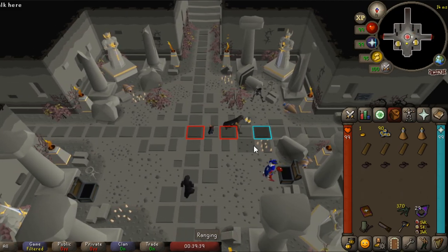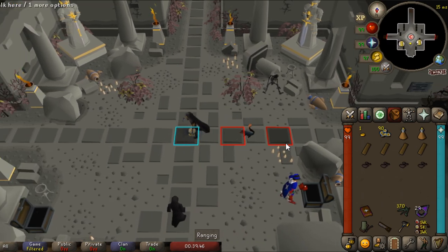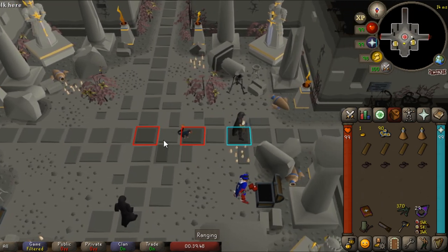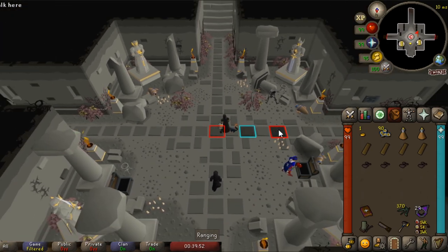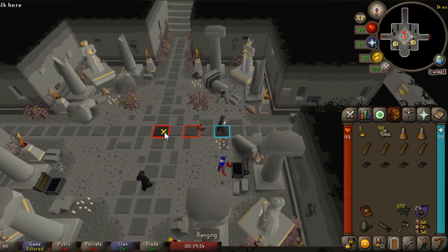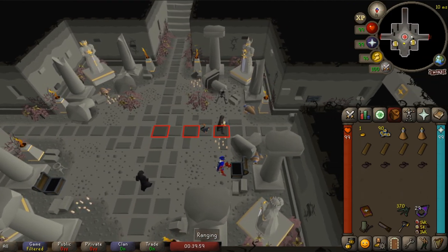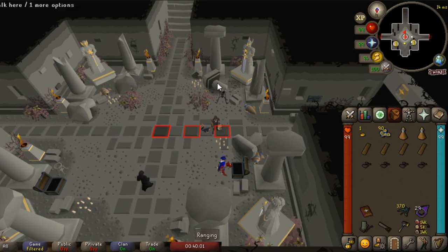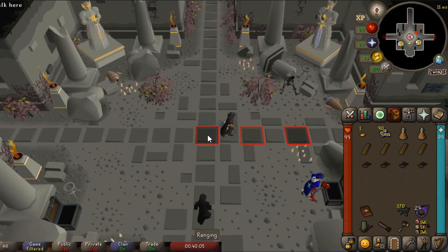This is how we are going to abuse dodging portals and lightning. As long as you are running from the square before the portal or the lightning, your character will not actually step on them and will not be harmed. This is a crucial tip for running through the Sepulchre and basically ignoring the portals as well as the lightning. We don't need the true tile on — you can use it if you'd like, but I personally do not use it.